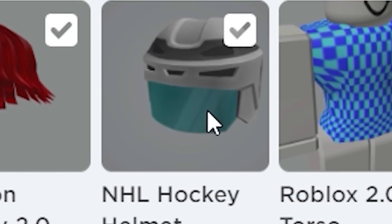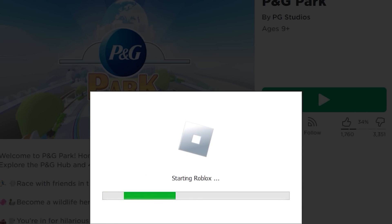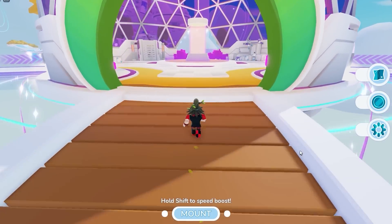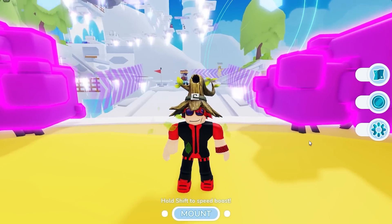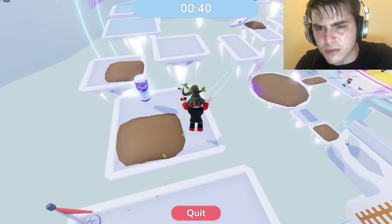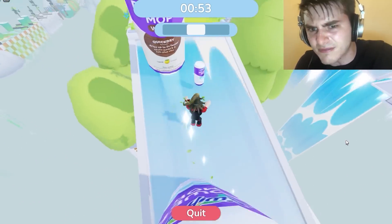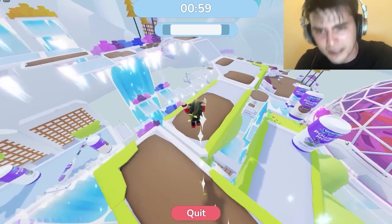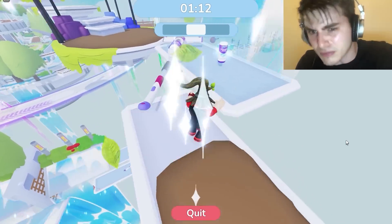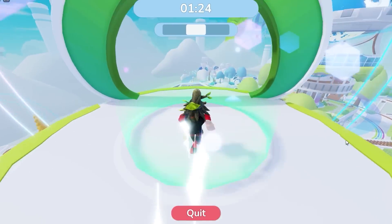Now you have a new swaggy hockey helmet. Next, search this game — there is a new free item you can get. Once you load in, go to the new obby in this part of the map. All we have to do is make it to the end in under 2 minutes — it's really easy. The trick is to keep jumping like a maniac and grab the speed boosts when you can. There is mud on the obby but it doesn't slow you down that much. There are also checkpoints, so don't worry if you fall.